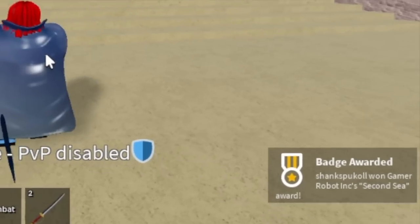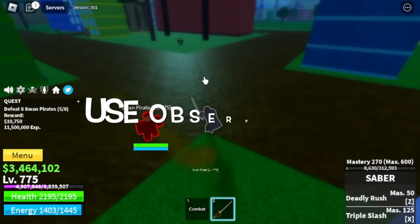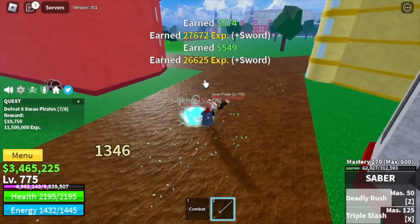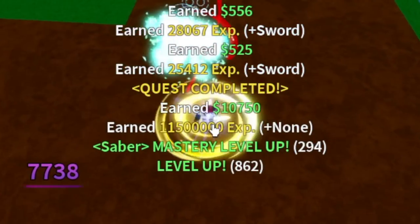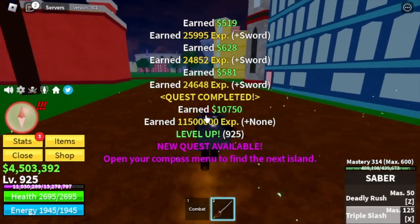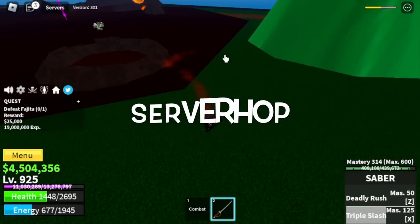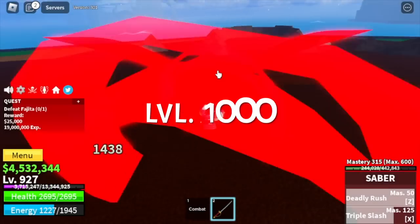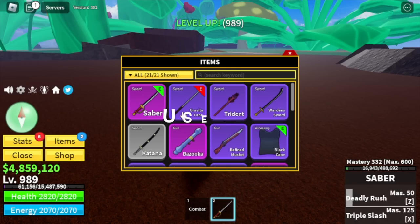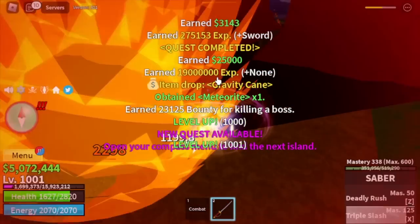We are one sea closer to unlocking the CDK. First, grind Swan Pirates - use your observation Haki. Continue grinding here until you reach level 925. After that, move to the Green Zone. We skipped lots of quests - Fahitza is our target. Always server hop with these bosses. Target level here is level 1000. There's also a chance to get the Gravity Cane, but I still prefer the Saber because I really love Shanks.